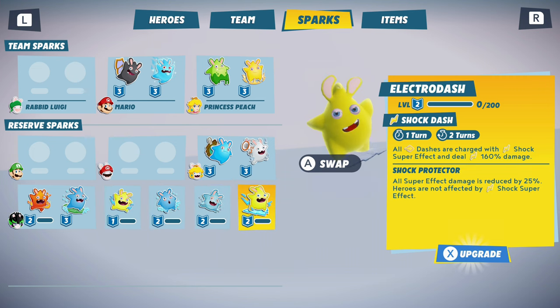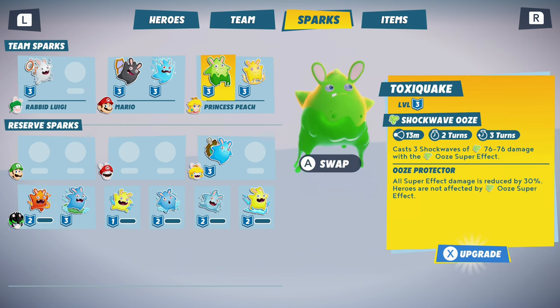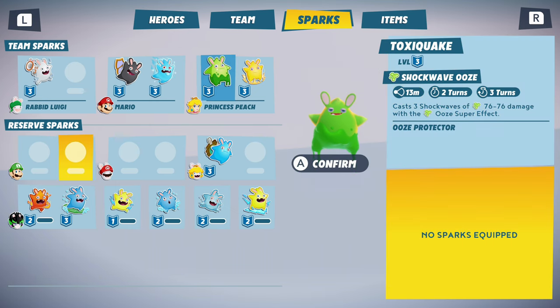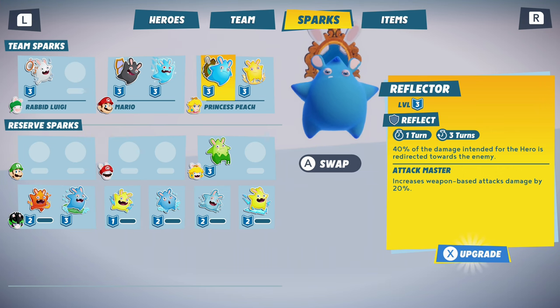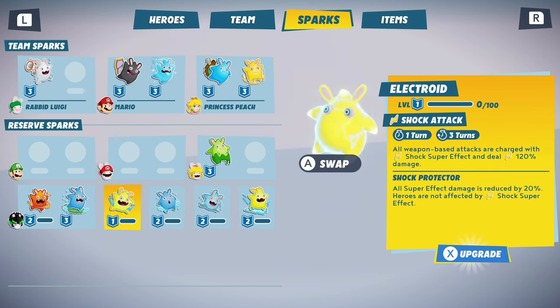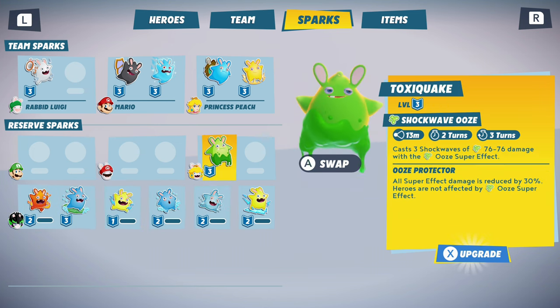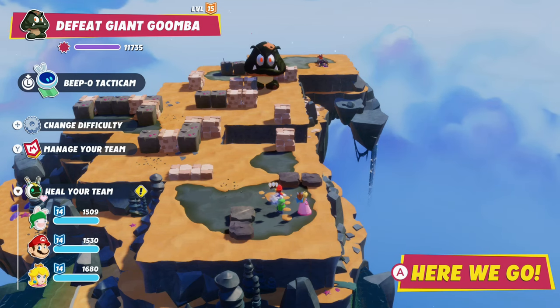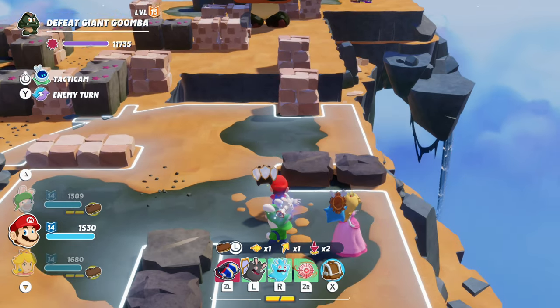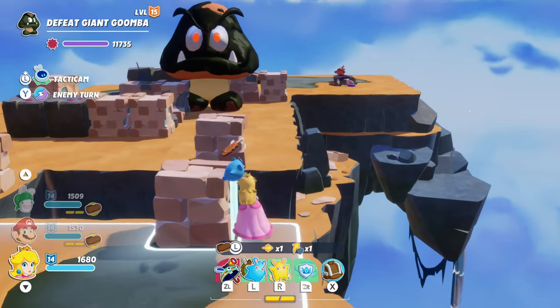The boss is resistant to all super effects, so toxic is only good on the other random enemies. Maybe use passives instead - attack master, or reflect damage. We'll just give Rabid Luigi toxic as a generically good item. Let's rock and roll and see what happens - we might lose this one depending on if more enemies spawn after the giant Goomba.